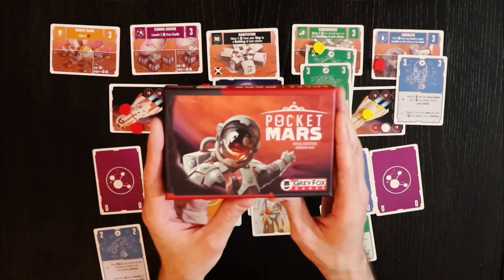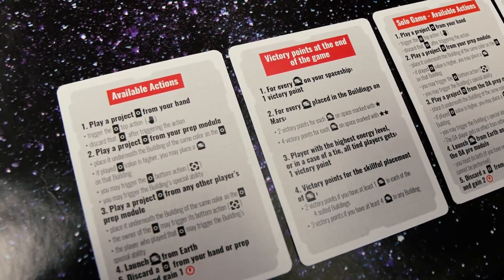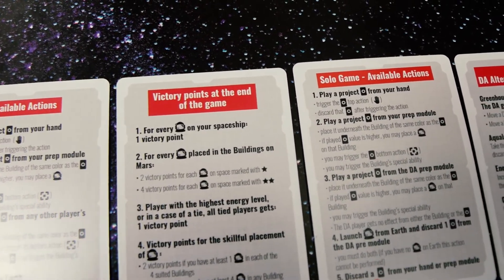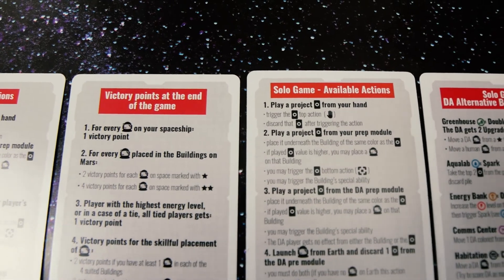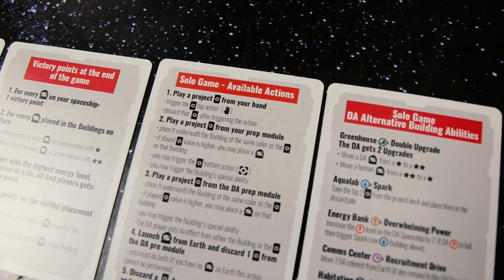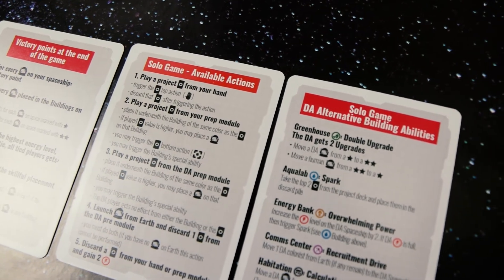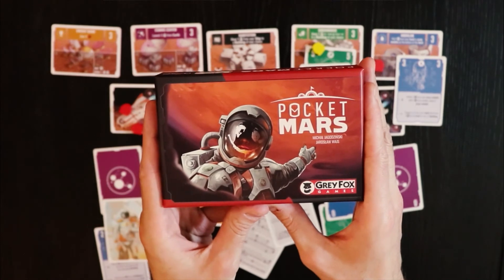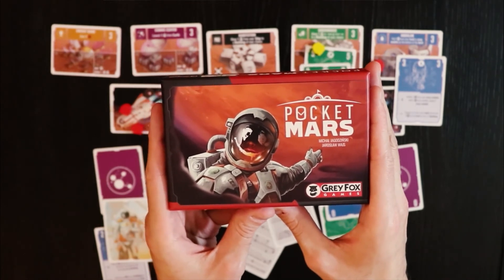Anyway, it's fast, it's easy, it looks really good. It also has a ton of player aids that tell you what to do in all the different modes, even solo mode — what your actions are, what the scoring conditions are. In multiplayer, everyone's going to get something super handy. All the things have been thought about. That is Pocket Mars. If you have questions or comments about it, let me know — I'm happy to help and give you more information.